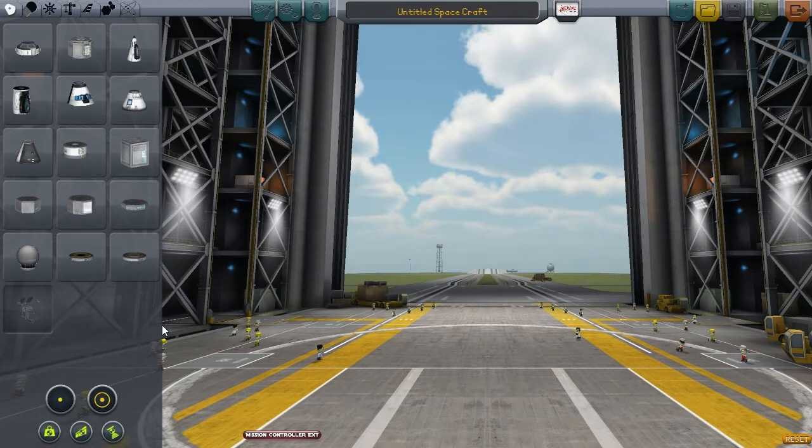We click to enter it, and this is where we make our rockets. Here in the center we are going to build our rocket. On the left we have a panel with parts. We have some tabs here: pods, propulsion, control, structural, aerodynamic, utility, and science. This is where we grab the different building blocks of our vessel and assemble it.